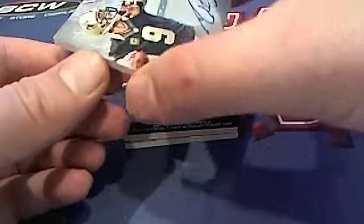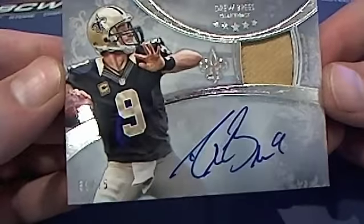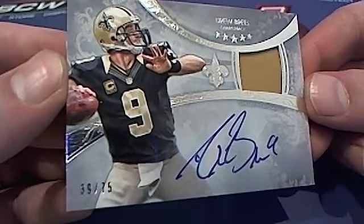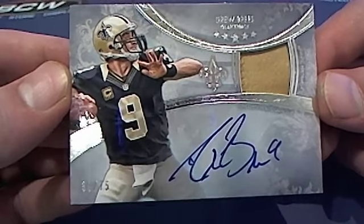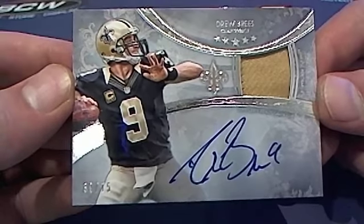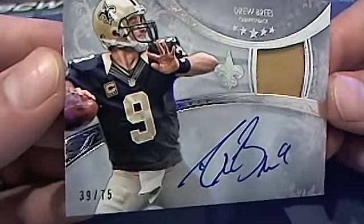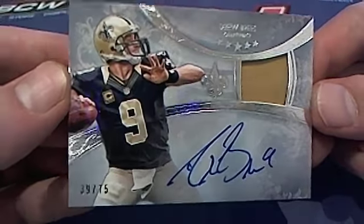Alright, here it is. It is an unbelievable Drew Brees — we have done it. Drew Brees autograph for the New Orleans Saints. Watch out. NFC South. Nick G, that's coming out to you, Nick G — 39 of 75.